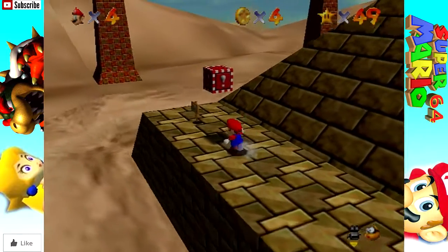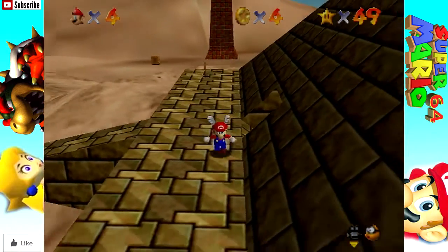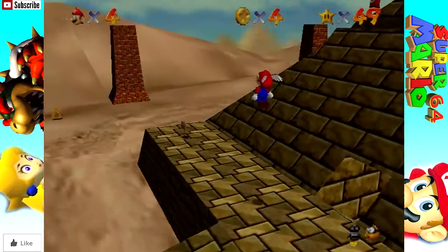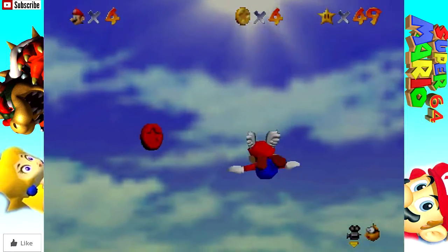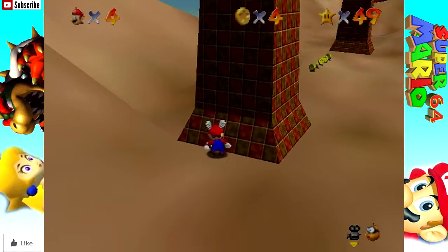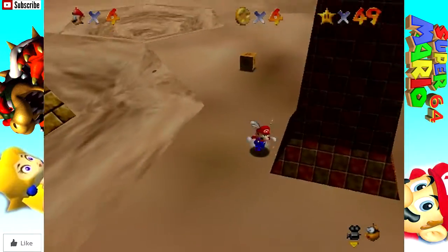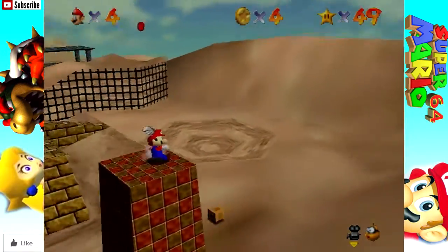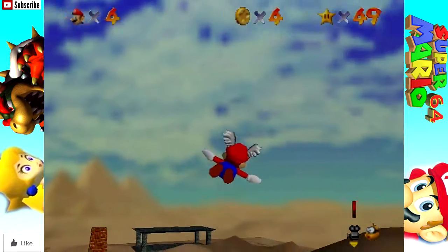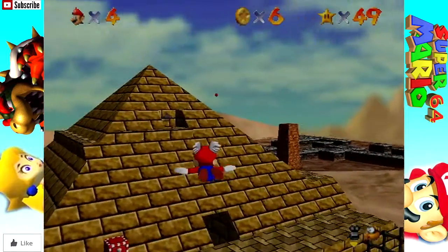This time I got it - one-eighth done the red coin mission. I don't think we can even do the 100 coin mission on this one because I'm pretty sure all eight red coins are outside here. So it's either get all 100 coins outside and then get the eight red coins star, or get the eight red coins and then go inside the pyramid.